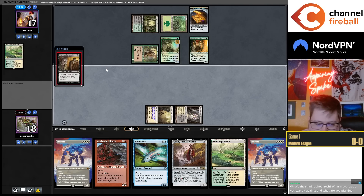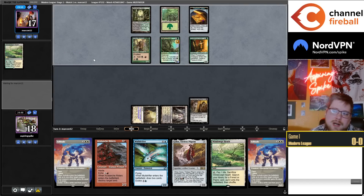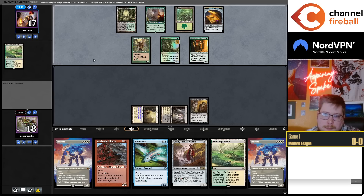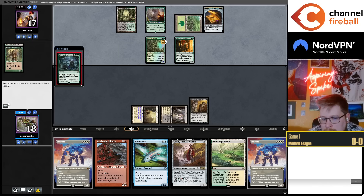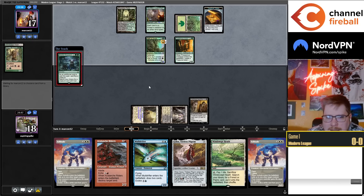What's the Shining Shoal tech — what matchup do you want it against and what are you pitching? In theory, Shining Shoal paired with Emeria and Chancellor of the Annex lets you pitch either of those cards to Shining Shoal and redirect damage. Whenever you get hit by a Murktide or all in one big combat step — it's zero mana — you take eight, I take zero. Or if your creature gets Unholy Heated, you redirect six damage and hit them. They're sacrificing the Hierarch.